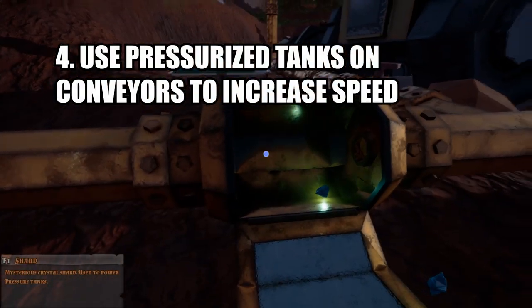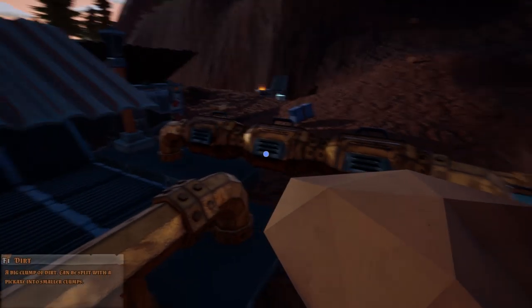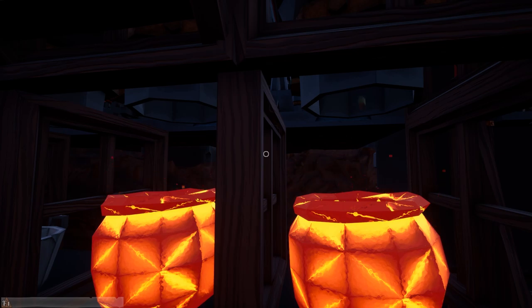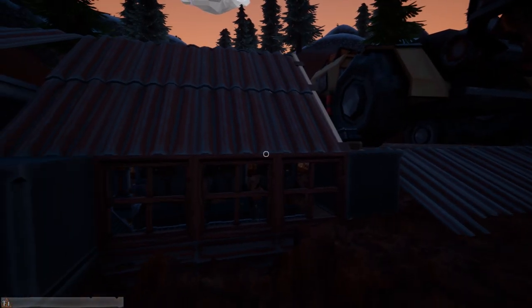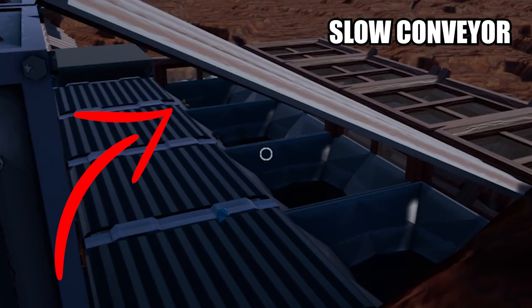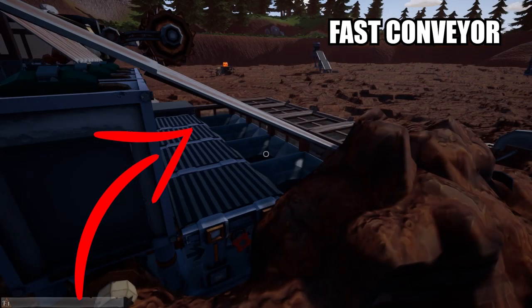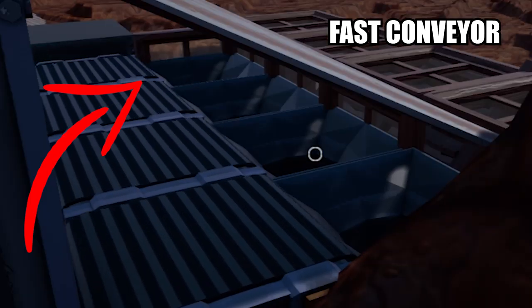Fourth, on the subject of piping and automation — though you do not need to use power shards on conveyors, they will gradually slow down depending on the length. To improve on this, you can add a pressure tank and a power shard. The good thing about this is with the increased efficiency of the conveyors, it will actually stop nuggets getting stuck on the way into funnels, which in turn means they're more accurate and more likely to go straight into the crucible.